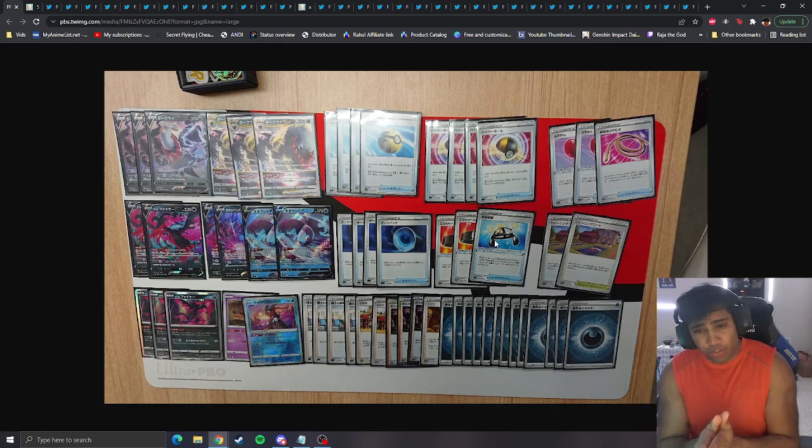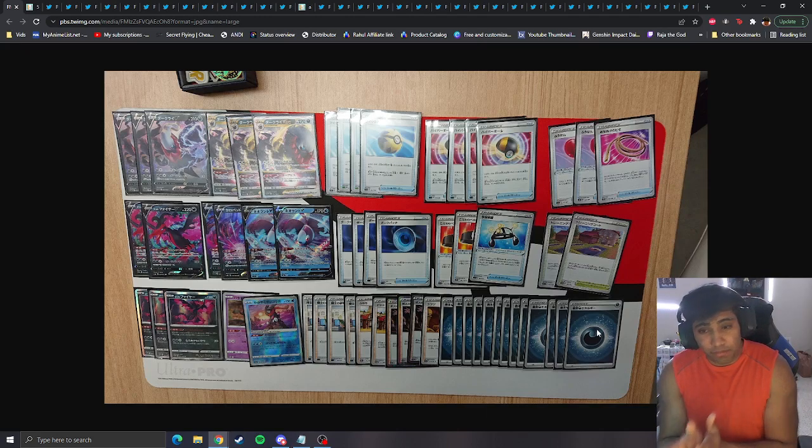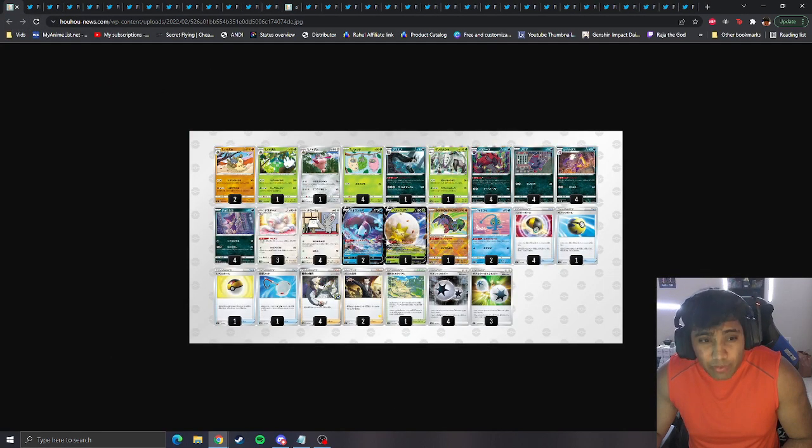Another Dark Rai V-Star list that was winning in Japan — this one has no RCS, just a lot more straight consistency with two Choice Belts, four Dark Patch, and similar consistency cards. I think these are Klara. It's paired with three Galarian baby birds so you're playing a weird off-prize game, trying to make them take more prizes than needed. Late game you clean up with those. With one Exp. Share you preserve a lot of energy, and with the Galarian Birds you accelerate one energy per turn — since Dark Rai only attacks for two energy, that's very interesting.